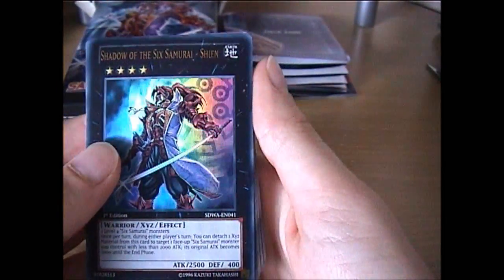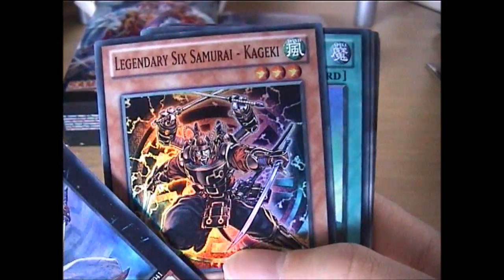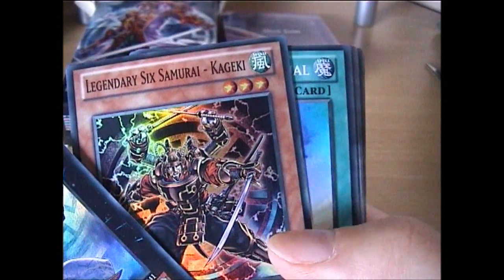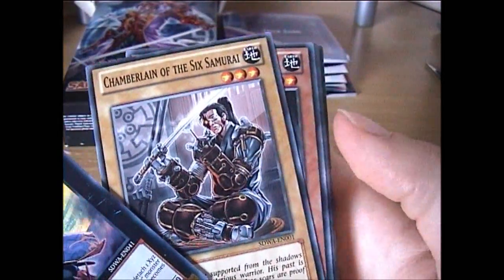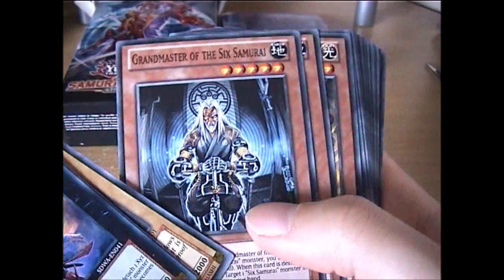We have of course the main card Shadow of the 6th Samurai Sheen, Super Rare Legend of the 6th Samurai, Kagoji and Sheen's Smoke Signal. And now for the commons: Tomb of the 6th Samurai, Grandmaster of the 6th.